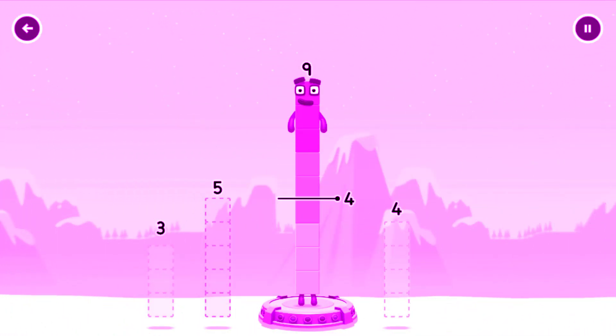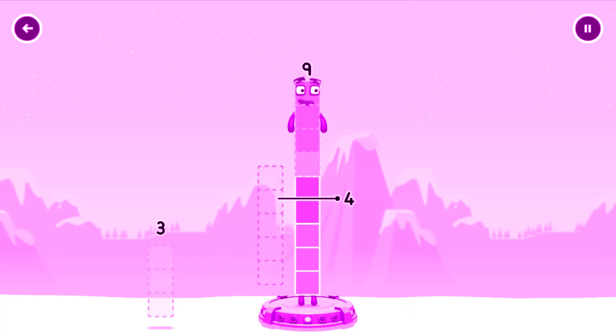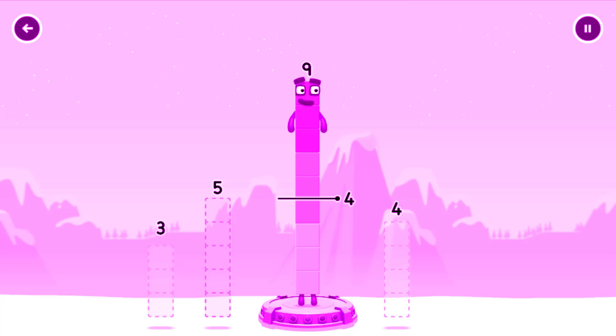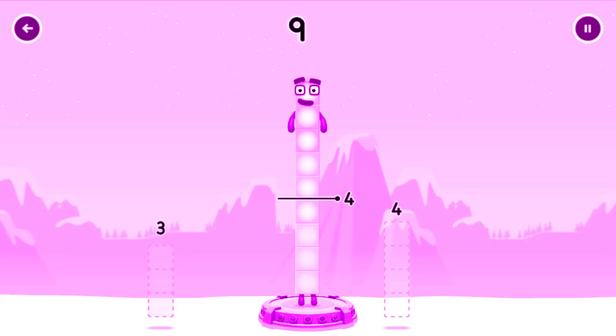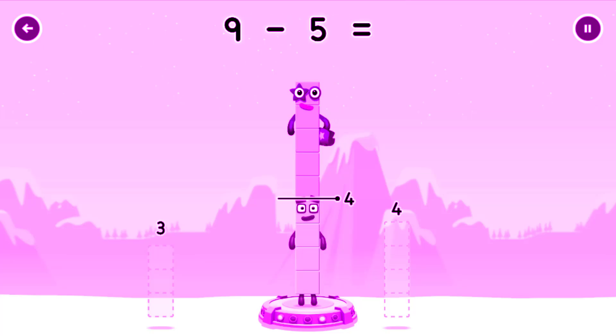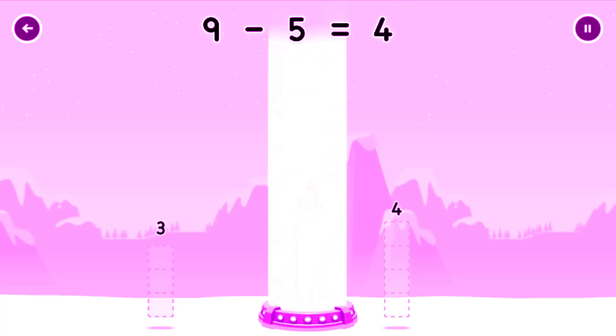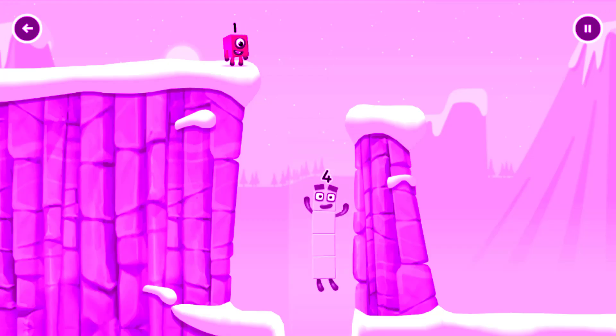Take number blocks away from 9 to leave 4. Try a smaller number. You've solved it! 9 minus 5 equals 4. I am 4. Have we met before? Good job.